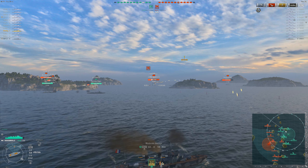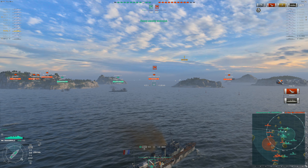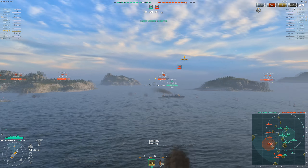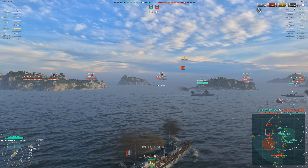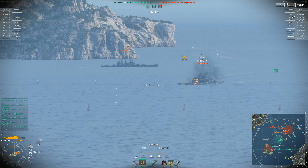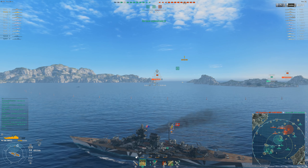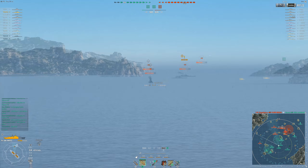Playing a tier one cruiser near the first day of the patch is terrible, because that's all there is — a few Black Swans, a Hermelin or so, but mainly just baguettes. These ships are completely paper, but it's tier one so you don't expect too much. I'm glad I only had to play one match in this. I played two games in the tier two ship to get past it.